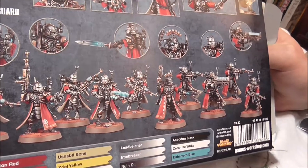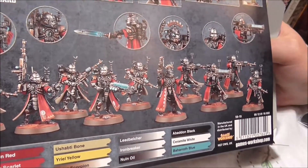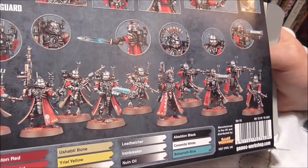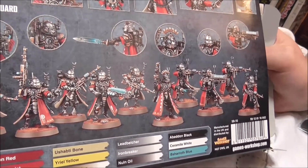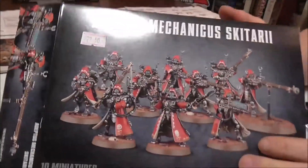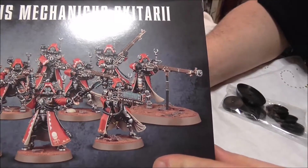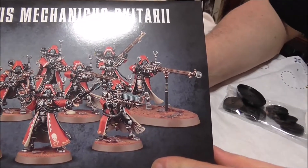These are the Vanguard — the slightly cheaper, rank and file troops with Feel No Pain. And then you've got the Rangers, which are the mutual cover option. And that's the Hochland long rifle equivalent — it's a Hochland long rifle and it's amazing. I loved the old Empire figures. I think that's really cool.